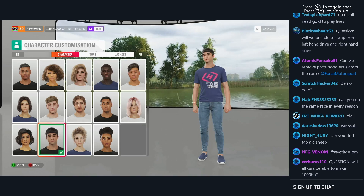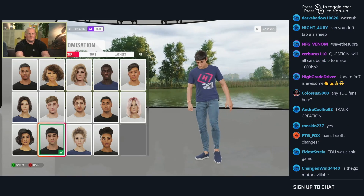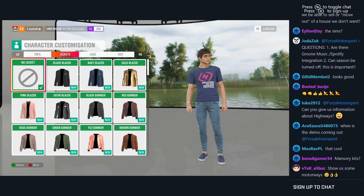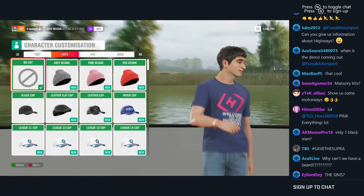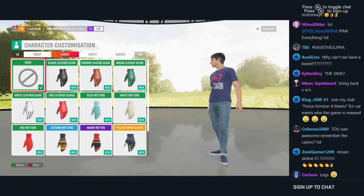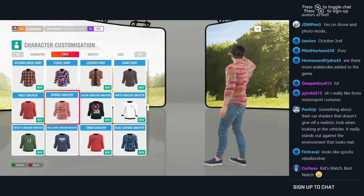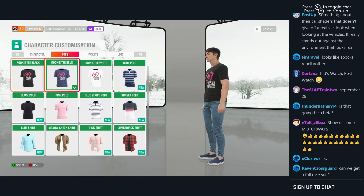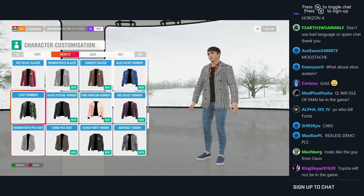Going back to character customization — they showed off all 14 character models, revamped this time around. There are about 500 different clothing items across different categories: tops, bottoms, gloves, suits, and more. Honestly, I went through some of it on the live stream and wasn't really too ecstatic about the clothing options. A lot of the stuff just wasn't me — most things out there were really flashy over-the-top items unless you're wearing a basic black t-shirt. Hopefully the customization gets better, and there's room to add items per month.